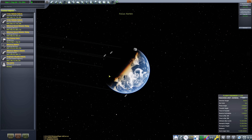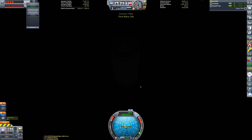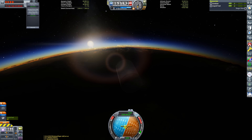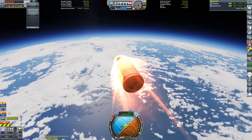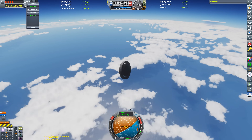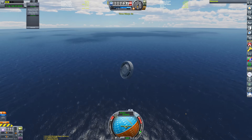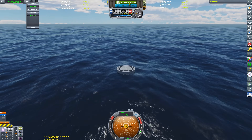We shouldn't have to do that for this next spent upper stage, because if we check out its orbital statistics we can see we've got a perigee of about 45 kilometers — much lower — so we should be able to deal with this one ourselves in a much more time-friendly manner. I'm just going to speed the footage up so we can watch those orange flames lap up the side of the vessel as it careers back down to the surface of Kerbin. A fairing base plate survived re-entry and splashed down, so we can recover the vessel and save a bit of cash.